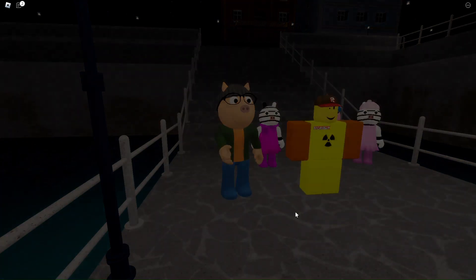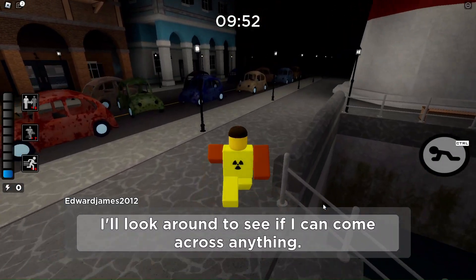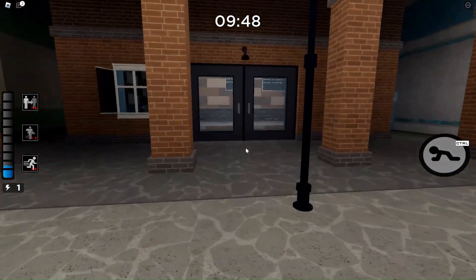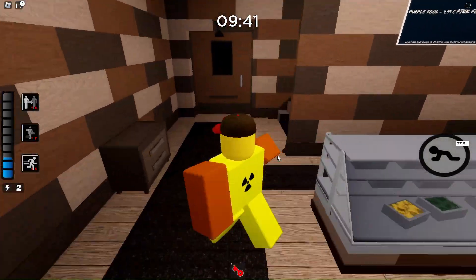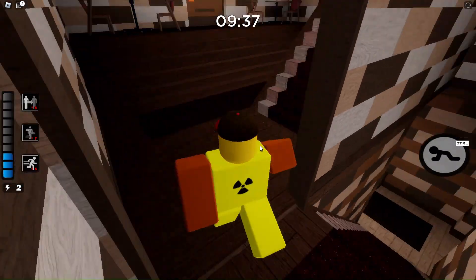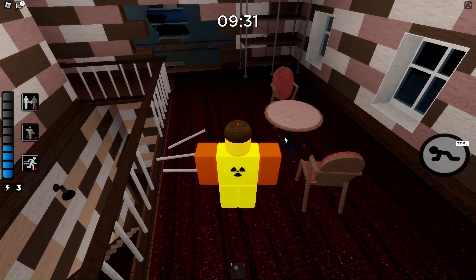I'll look around to see if I can come across anything. That's a lot of cars. Can I open this? Whoa, those are double doors. Okay — green key or red key. Okay, that goes there. I've got a battery.